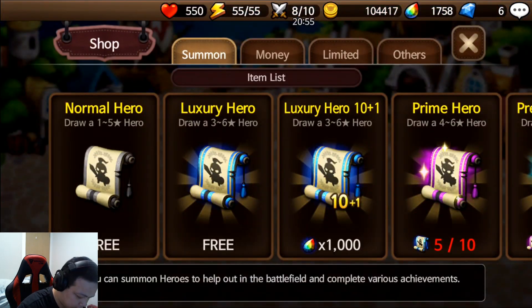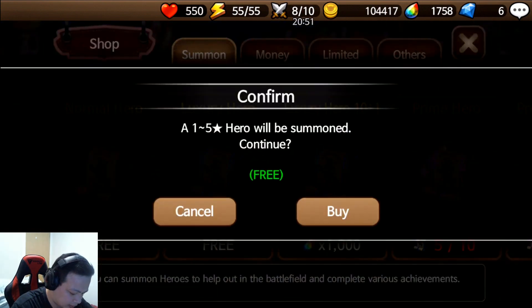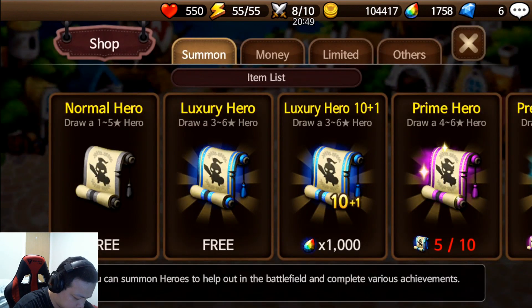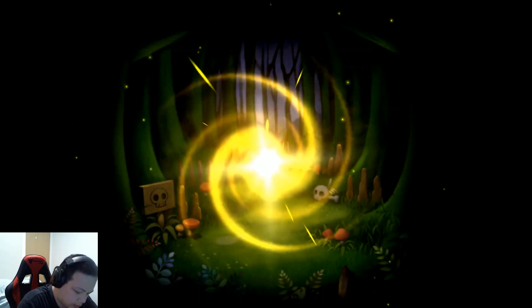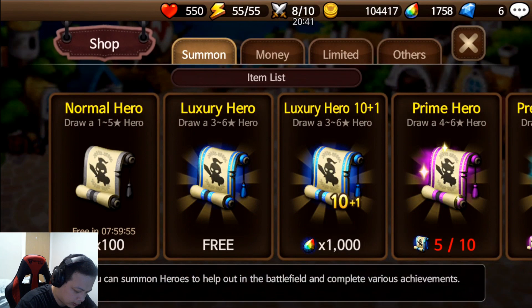Let's do some normal freebie stuff to test our luck first. Let's see what we get here — no lightning. We're looking for 3 to 6 star heroes.